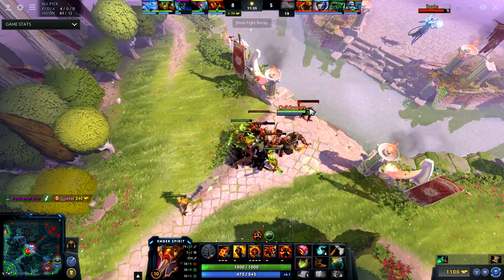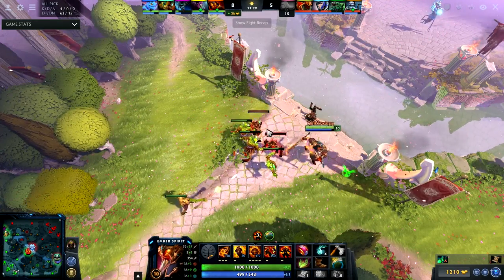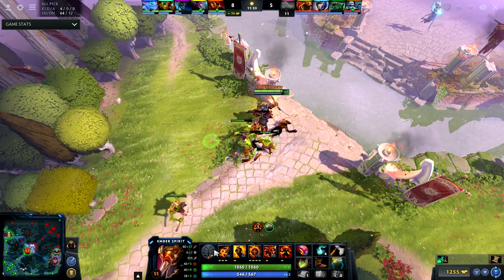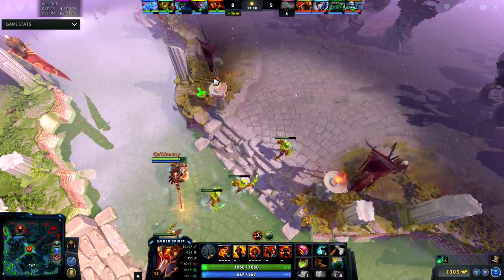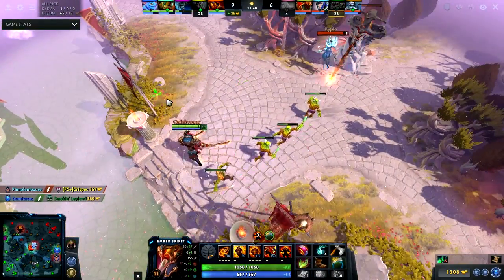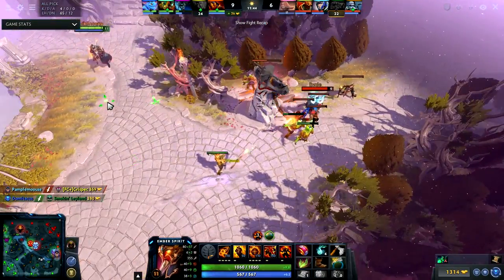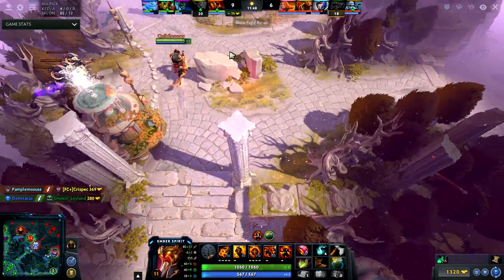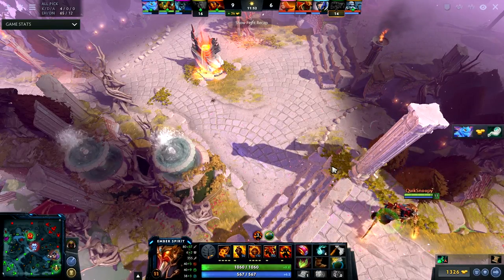They have a Dragon Knight and a Tidehunter, so technically they have a lot of physical damage block, and I could have gone magical Ember here — or maybe Radiance. But I knew that going into this draft. I think I last-picked Ember into this lineup, which isn't great, but I was confident in my Ember that I could outperform the other team, and as of right now that's exactly what's happening.